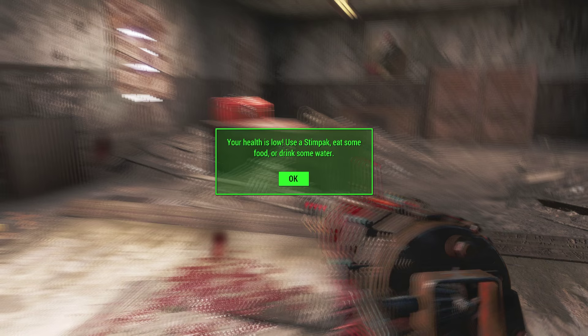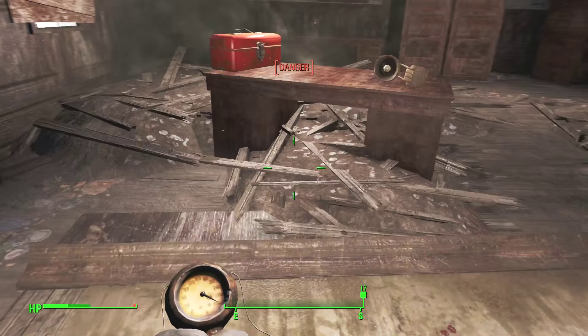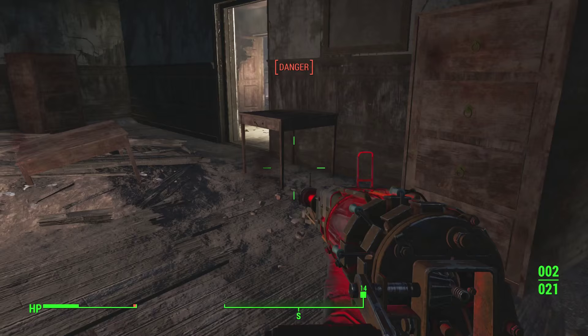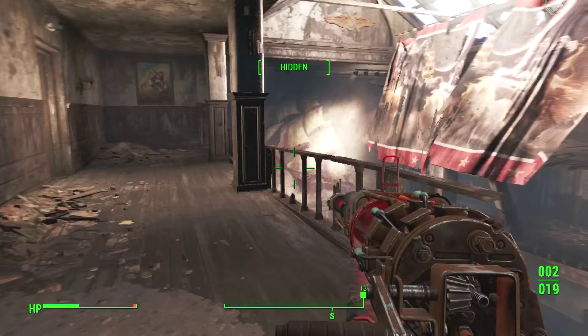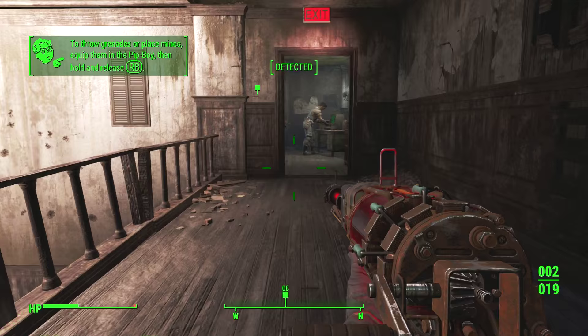I just realized I missed a Nuka-Cola machine somewhere, and inside was a Nuka-Cola Cherry, which I've never seen before. We have raiders running all over the place — we're still in caution. That guy found me right as I shot at him, so we didn't get the sneak bonus. Our health is low — let's use a stimpak. In the stat menu you can press A to activate a stimpak; they're not instant.